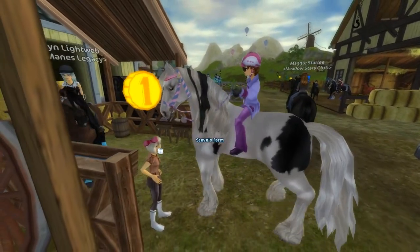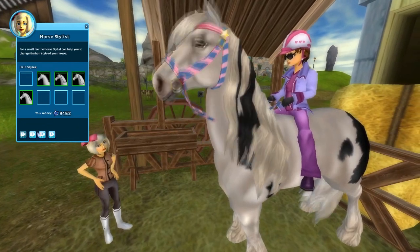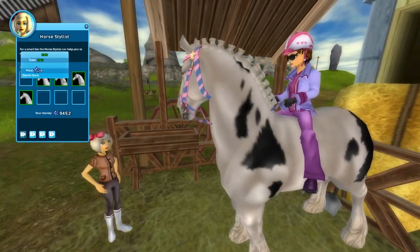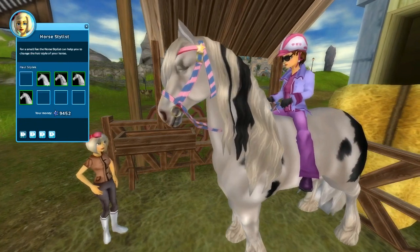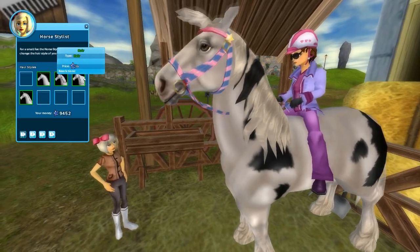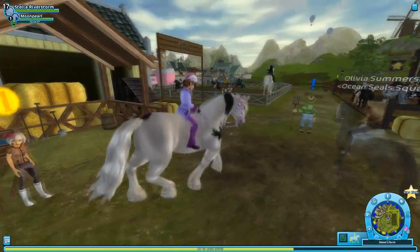Oh, I forgot about the mane and tail — we should probably check that out real quickly while we're here. I don't believe I'll be changing it because I really like her mane and tail as they are right now. But I will check it out just to see what they look like. So that is the braided version, which does look pretty cool. The mane looks really pretty neat like that. But I'm not digging it too much. Like I said, I'm probably just going to keep it. We'll see what these other ones look like. Nothing too fancy. I'm definitely going to keep her just like she is. I love her. She is so pretty.